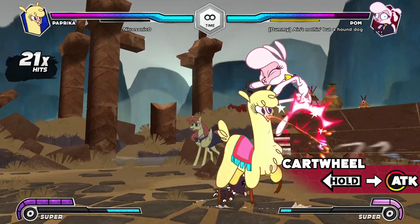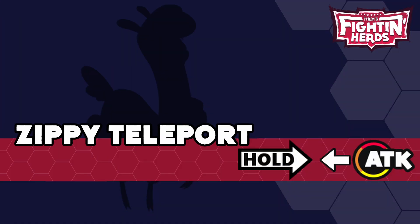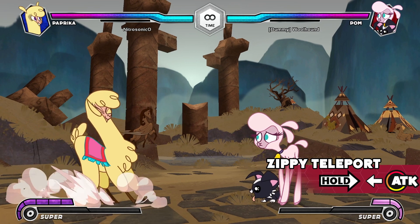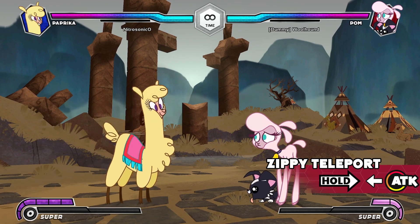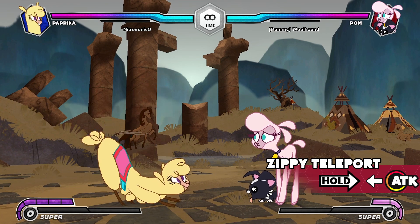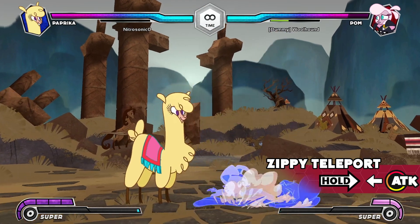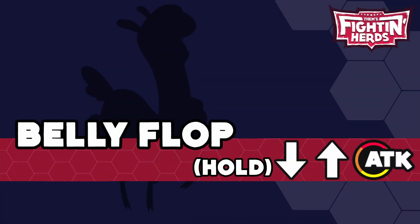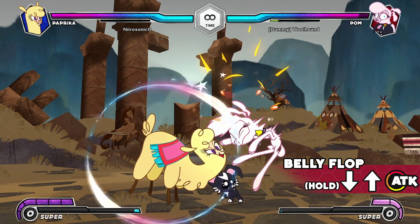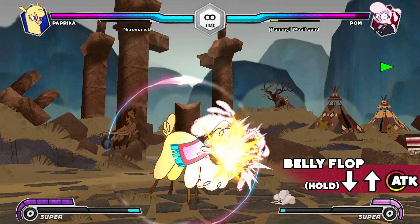Cancelling cartwheel with a jump on hit allows you to follow up with a combo. Zippy teleport: Paprika runs away from the opponent and then reappears either in place or behind them when using the A or B button respectively. For the C version, Paprika drops from the sky above the opponent's location and performs an overhead attack. Belly flop: Paprika leaps into the air and then lands onto the opponent, performing an overhead attack.